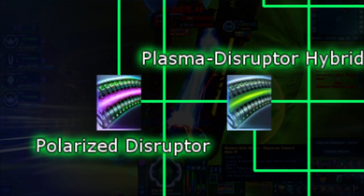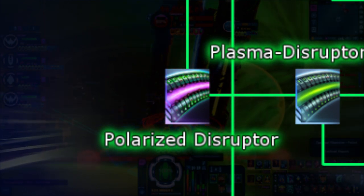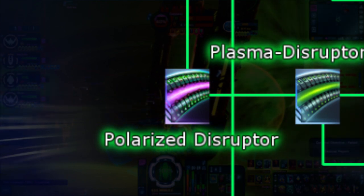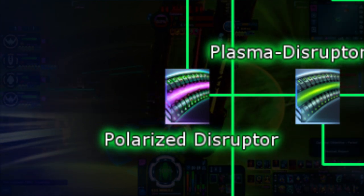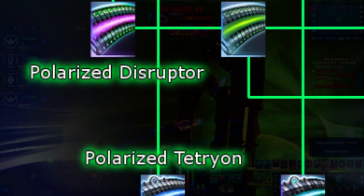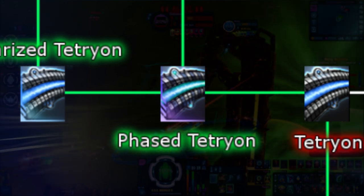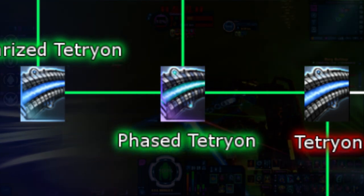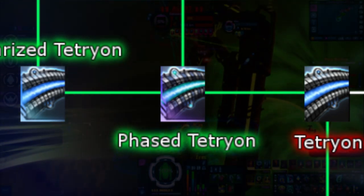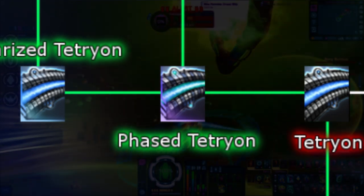Next up is Polarized Disruptors. This weapon type combines the procs of Polaron energy drain and Disruptor damage resistance debuff. It is obtainable up to Very Rare Mark 12 and can be gotten via Special Requisition Packs from the Temporal Lockbox. Next is Phased Tetryon. Phased Tetryon combines the procs of extra shield damage from Tetryon and the ability to disable a random subsystem from Phasers. This weapon type can rank up to Very Rare Mark 12 and is obtainable from Special Requisition Packs via the Ferengi Lockbox.